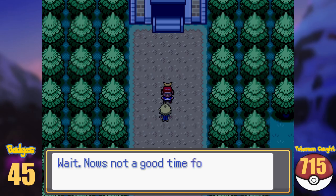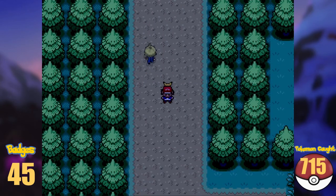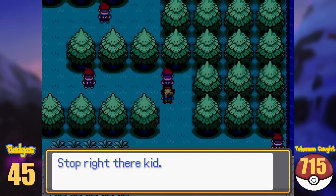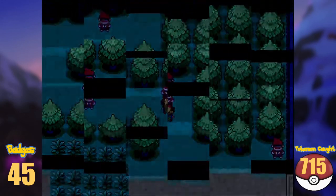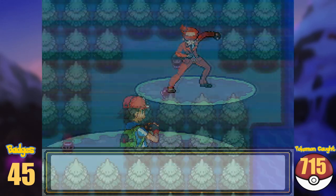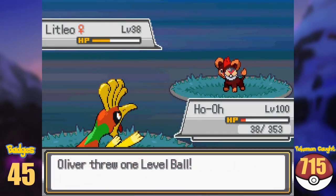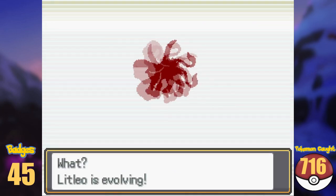On Route 18, we run into Clement once more. Someone took his sister from him, and we need to rescue her. This is where I run into the evil team of the region for the first time, Team Flare. We defeated the Grunts and rescued Bonnie. After doing that, I caught a Litleo here, and because it was so high-leveled, I immediately evolved it into Pyroar.